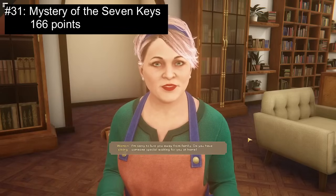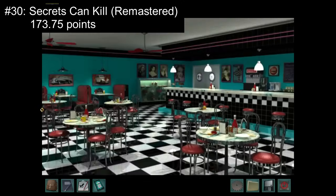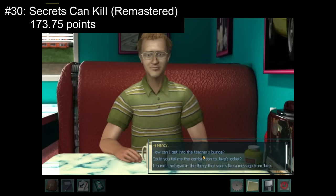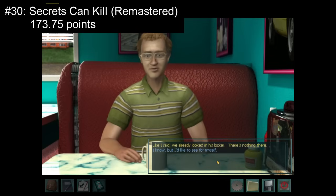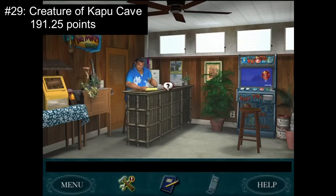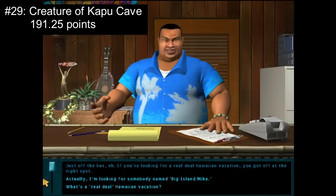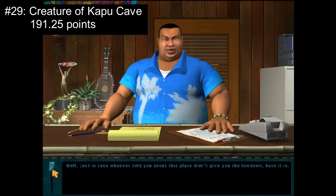Next, let's move on to the games that round out the bottom 10. Despite avoiding the bottom five, these games still received a sizable portion of terrible ratings and mostly bad or fine ratings. Number 30: Secrets Can Kill Remastered with 173.75 points. Though the gameplay experience is improved by removing the two-disc issue and the graphics are definitely better, the remastered version has many of the same issues as the original, while also clumsily introducing a new character. Number 29: Creature of Kapu Cave with 191.25 points. This game had so much potential but feels rushed and incomplete. The plot relies on exposition dumps, the environments lack exploration, the characters are annoying, the Hardy Boys are underutilized, and the game is poorly designed, so its most fun aspects, like making shell necklaces, become afterthoughts.